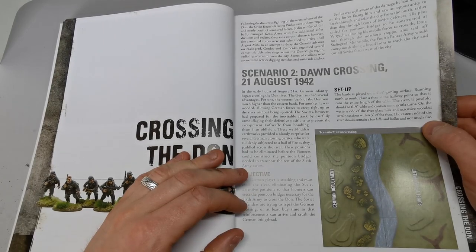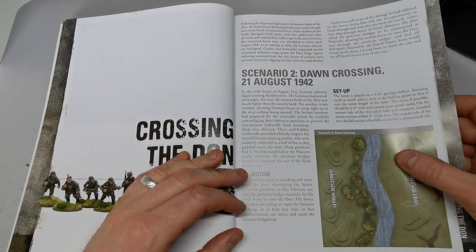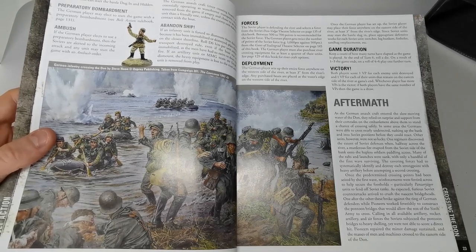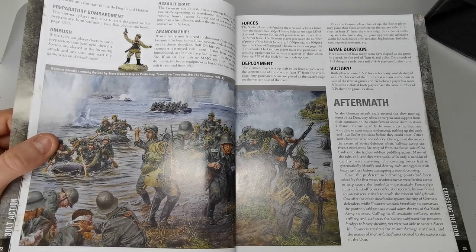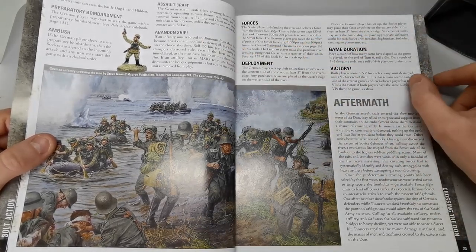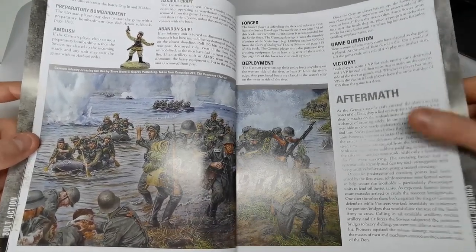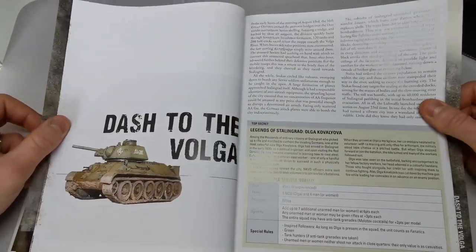Next is the Dawn Crossing — the Germans trying to get across the river in boats. There's a whole new transport section; I'm not sure if it appeared in other campaign books, but they give you rules for RIB boats and rubber inflatable boats. It's pretty nasty if you have to abandon ship halfway across the river, but it should be cool.